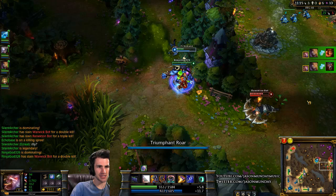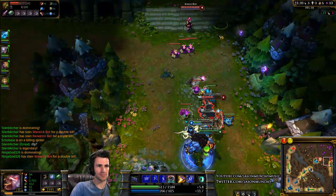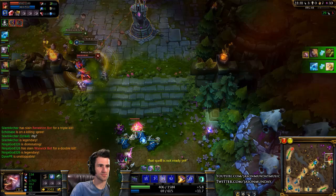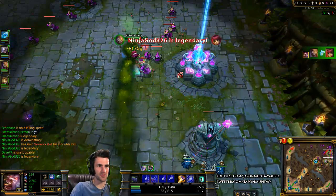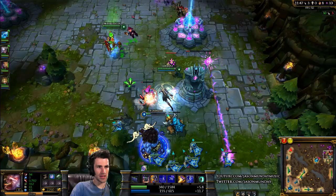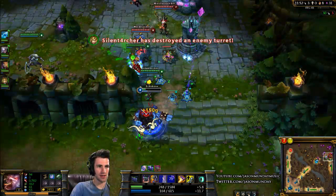Double kill! We're coming for you, Renekton. I tanked that tower for a little while so my teammate could get the job done — and he did it! So that's kind of the primary role as a jungler: help your lanes win, help your teammates win their lane.